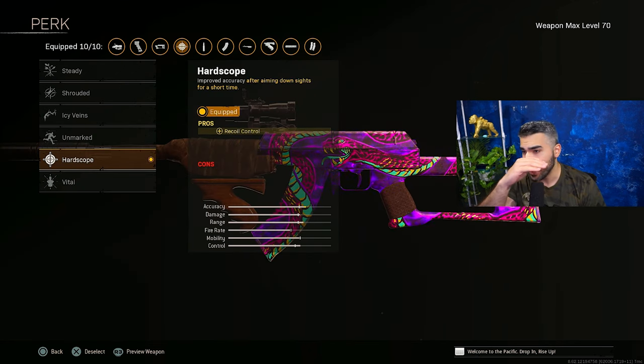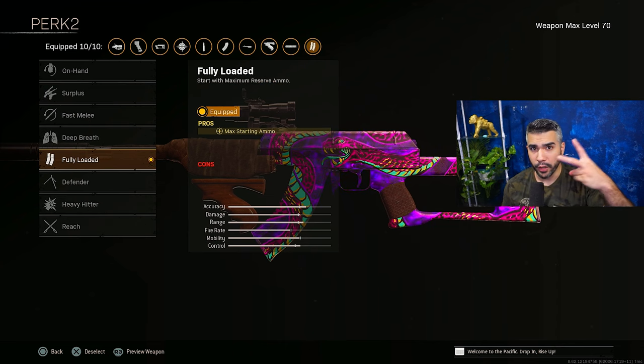For perk one, we're going to be rocking Hard Sculpt for more recoil control. Perk two, we got Fully Loaded. Starting off with that full mag is always nice.